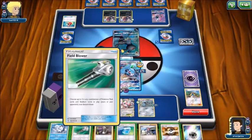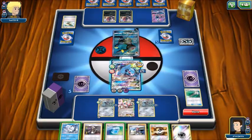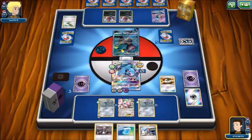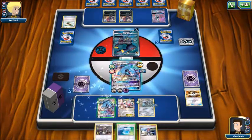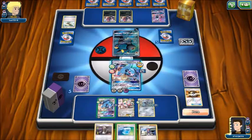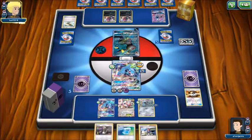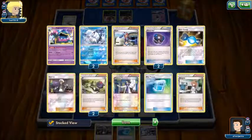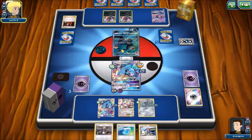I grab an Ultra Ball. Getting annoyed with Float Stone — get rid of it. Ultra Ball for Metagross and a Metal energy. One Metagross as a prize now — something we can work around. Team Flare Grunt — that might actually stop me, but Geotech System is here.